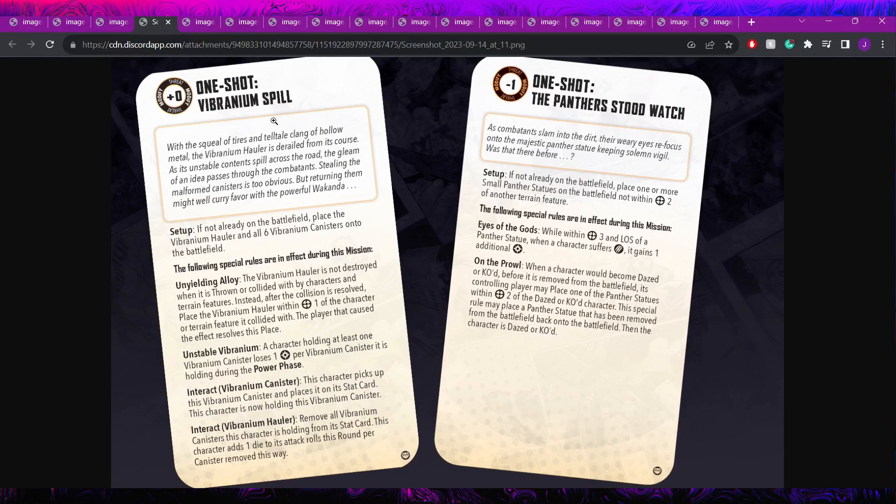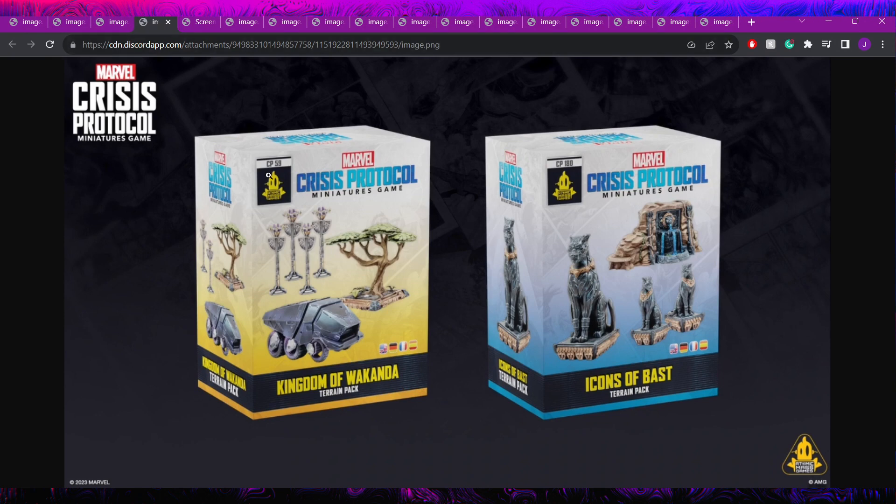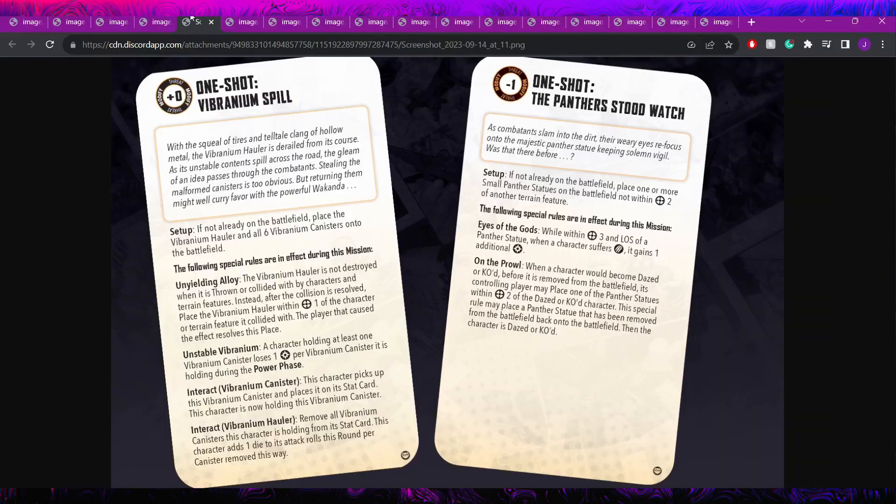They also revealed one-shot rules and two Wakanda terrain packs: the Kingdom of Wakanda terrain pack with a vehicle, tree, and totem-looking pieces — possibly fancy lampposts — plus some Panther statues and a shrine. Both terrain packs look great and are now coming with rules, called one-shots.